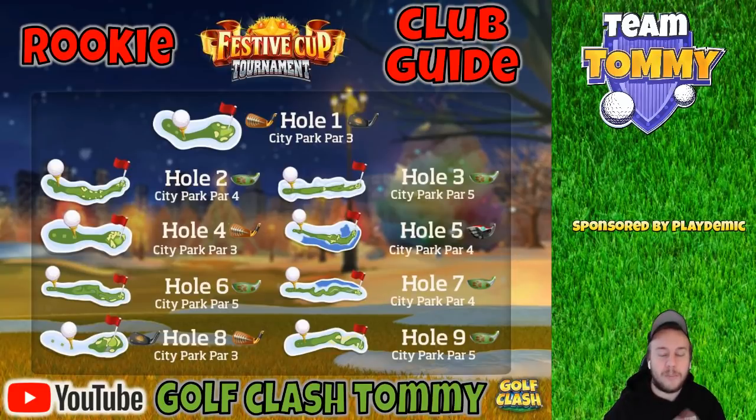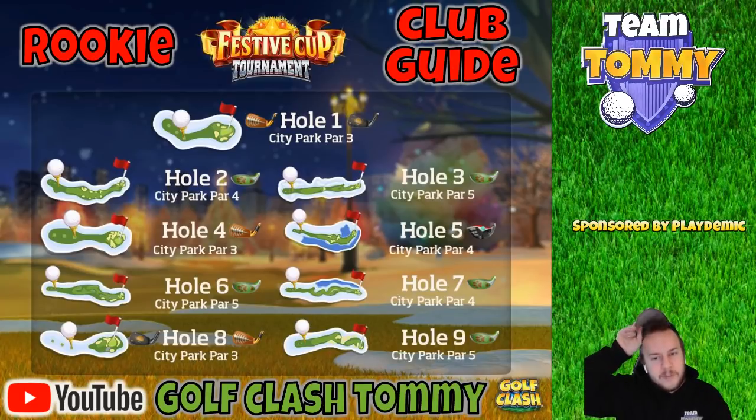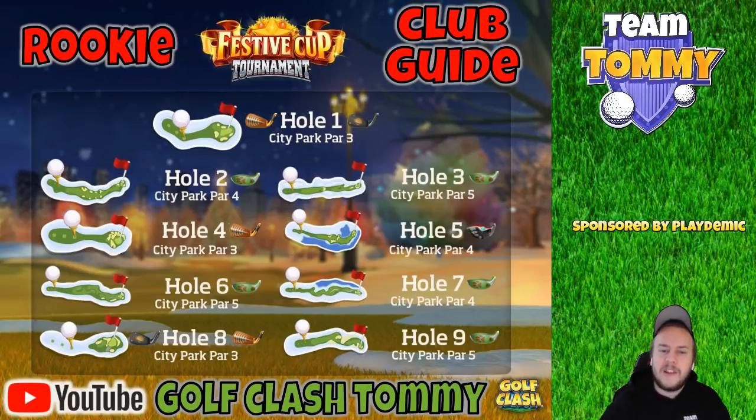Hole 2 is a very tough Par 4. The Big Dog is preferred in my opinion, though the Viper could work as well. The key thing is: if we make a bad drive, we'll have a lot of yards left to the pin, so the Big Dog compensates for that and keeps our risk low. Hole 3, City Park Par 5 — Big Dog again. We can't reach the green in two, but distance on the second shot is important. You can play with a Power Zero ball if you want, but the Big Dog is key here.